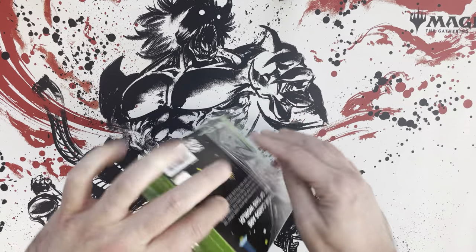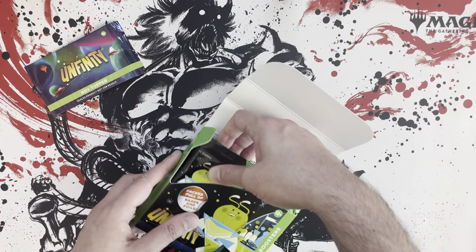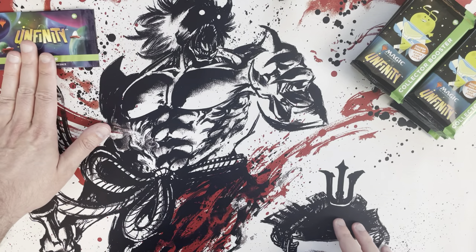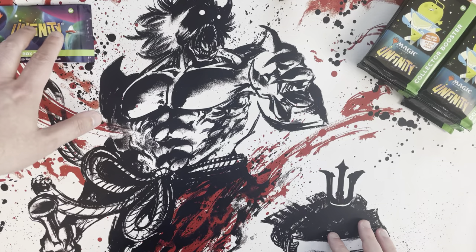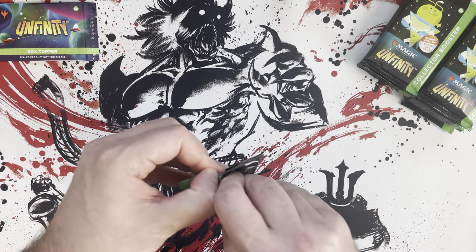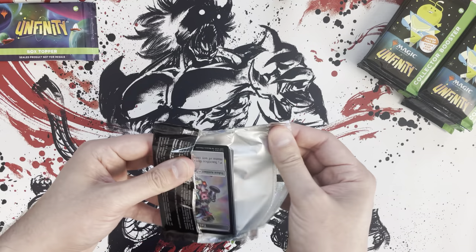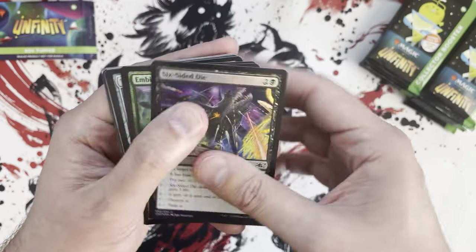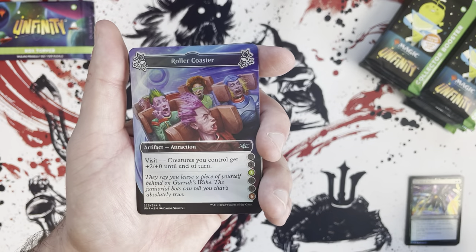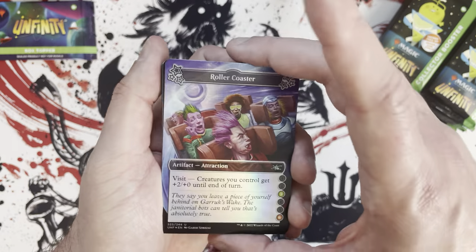I'm really impressed with it, though I know people have mixed thoughts on the sticker thing and some of these cards being eternal format legal. Aside from that, the sticker stuff was cool and the attraction stuff is really fun. We're going to save the box stopper — I'll put it right here. These are going to contain a foil shock land, I believe. There's some consternation about having some Un-cards legal in eternal formats, but as far as the limited aspect goes, I had a lot of fun with the stickers and attractions. The foiling is really good on these — it makes me want to see foiling this good on other products. It's very weird that the Unfinity foiling is better than other regular products.